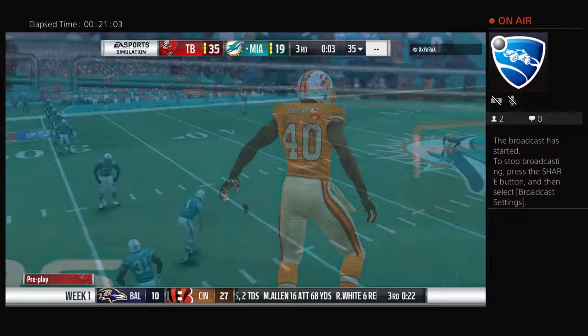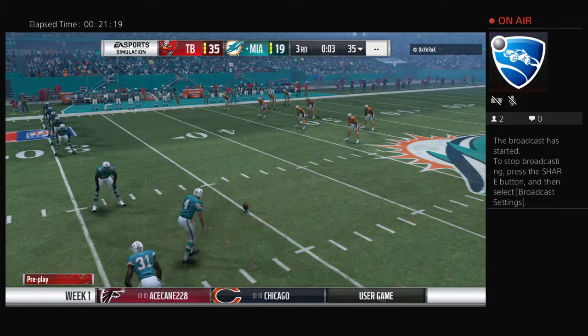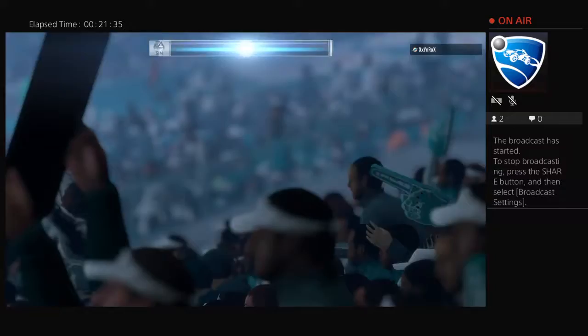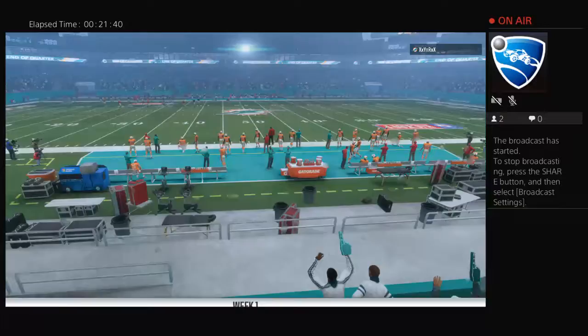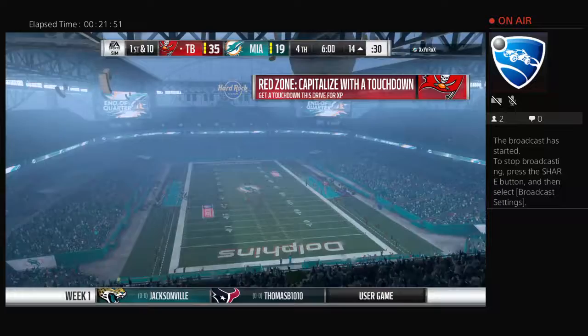They decide fairly early they need the ball back, so here's an onside kick — and the Buccaneers are able to recover. Their hands team does its job. The risk-reward of the onside kick when you don't get it, the risk comes out to play — here they gave up great field position. That's the key to everything: field position leads to play calling advantages, and now that they've given up that field position, the advantage has switched to their opponent.